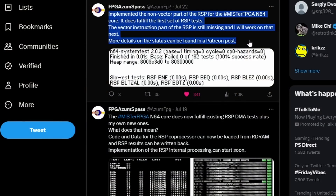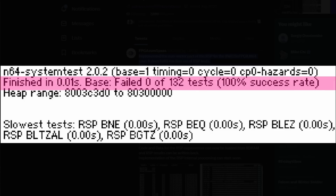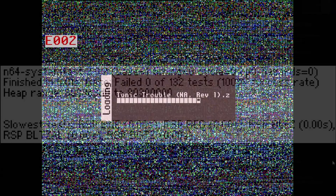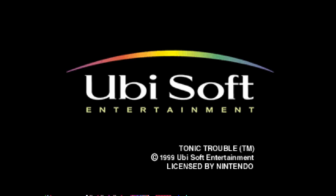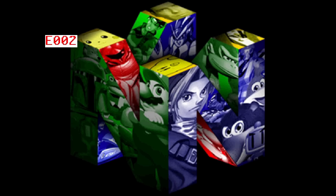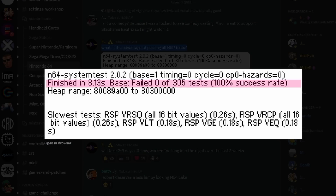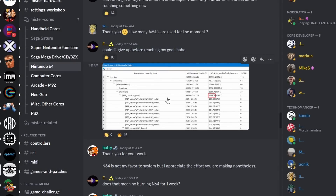With the Nintendo 64 core, last time we talked about it Robert was implementing the RSP processor and had zero of 132 tests failing — that means 132 different implementations on the RSP were passing, with a 100% success rate. But 132 was not the totality of what the Reality Signal Processor could do. Recently Robert has updated the progress and now it is failing zero of 305 tests with a 100% success rate. 305 is a much larger number, meaning more progress on getting Nintendo 64 games to run on MiSTer FPGA.